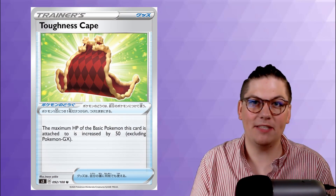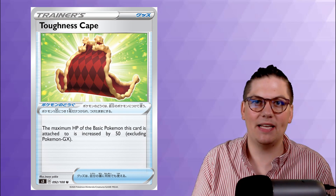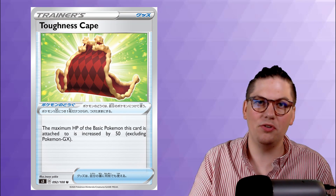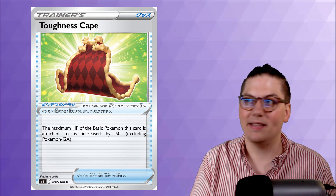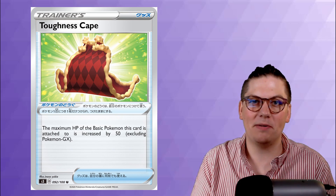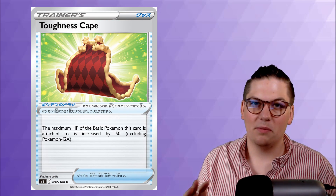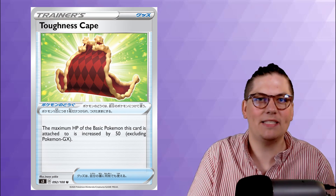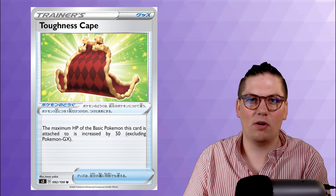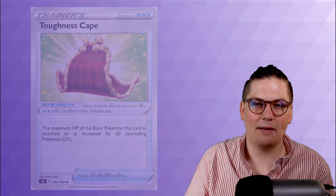The second honorable mention is Toughness Cape, a great new tool card from Darkness Ablaze. When attached to a basic Pokemon, that Pokemon gets +50 HP — the highest HP boost we've seen from any tool card. It should see a ton of play in certain decks. However, it just doesn't work with VMAX Pokemon, and since this format should revolve around VMAX evolutions, I have to leave Toughness Cape out of the top 10.